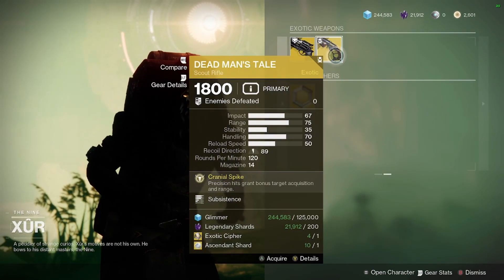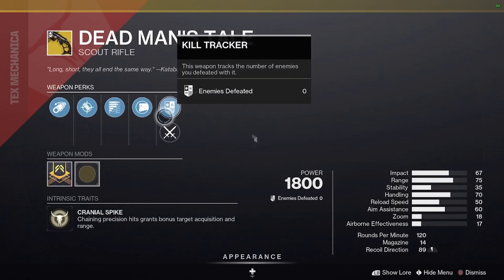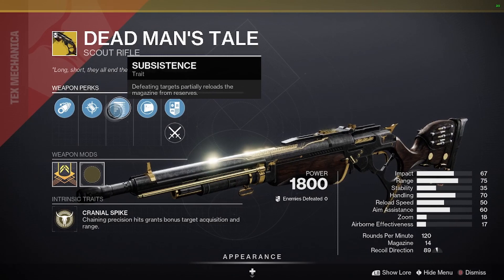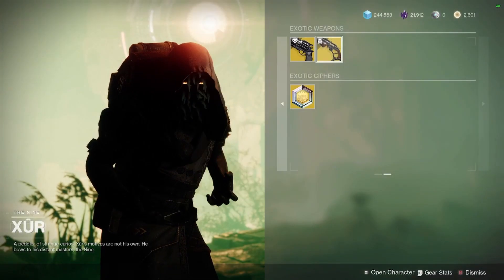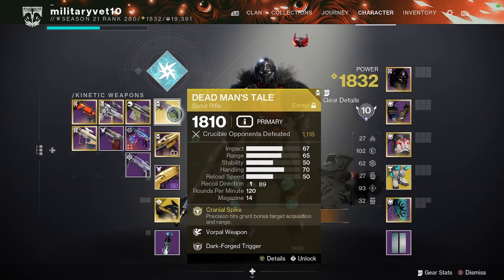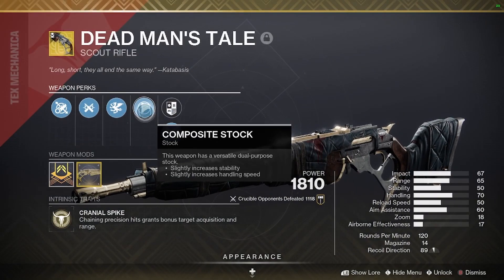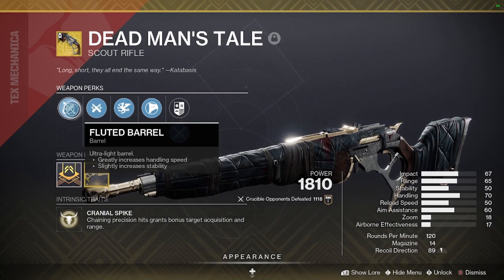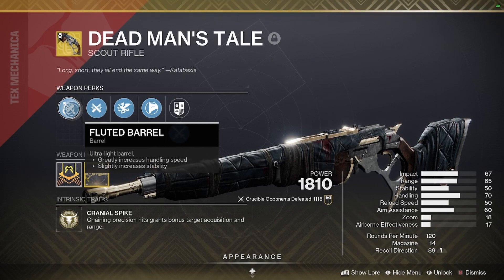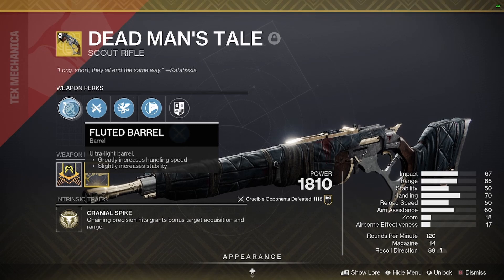He's got the Dead Man's Tale Scout Rifle. This is not a good roll right here. What you want is what I have for the Dead Man's Tale — this is practically the God roll. The only thing that's missing is a Smallbore barrel, and then it'll be practically an S-tier weapon.